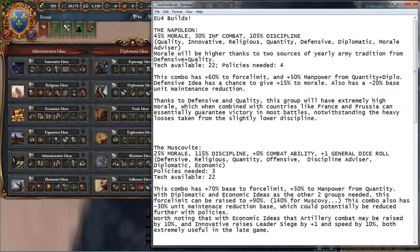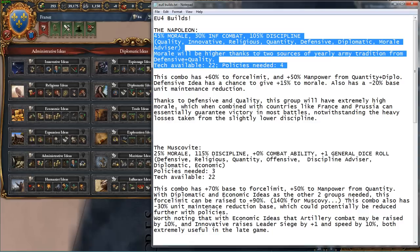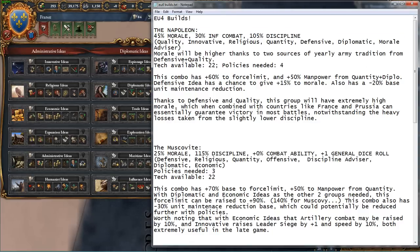If you go with this idea group build, you're also going to get a lovely 30% infantry combat ability. But you'll be at 105% discipline, which really isn't that bad. Overall, I think this is a really powerful set. The ideas you're going to take for the Napoleon are going to be quality, innovative, religious, quantity, defensive, diplomatic, and you're going to have a morale advisor as well.